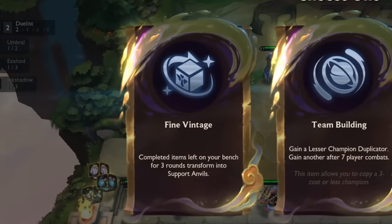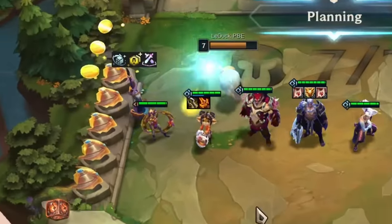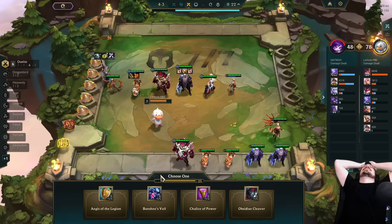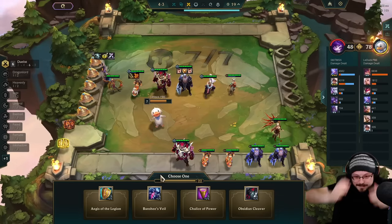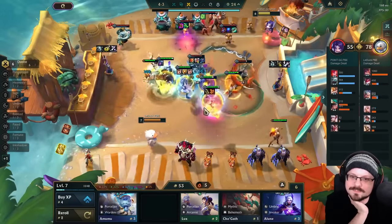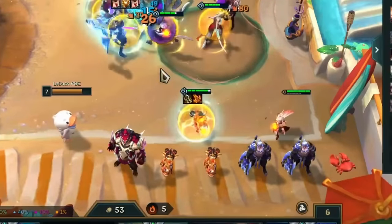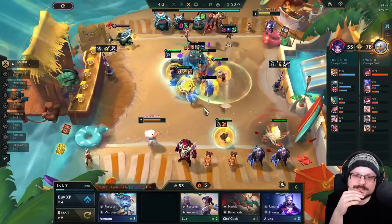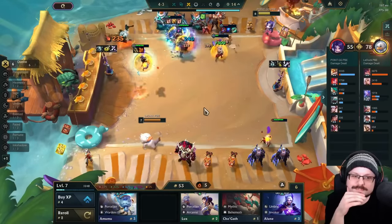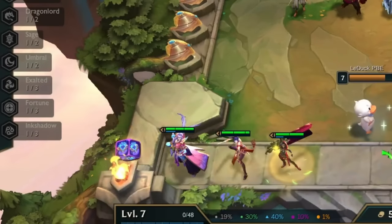For the next Duelist setup, we will require a very specific augment called Fine Vintage. This is a very powerful silver augment that transforms items on your bench into a support anvil after 3 rounds. This gives you access to items like Zeke's Herald, Locket of the Iron Solari, Banshee's Veil, or Aegis of the Legion — all of which grant powerful effects to your team and are extremely easy to abuse. Outside of Tristana and Irelia, every Duelist is a melee frontliner, and even Tristana can join them in the frontline as she will jump back to safety after her first cast. This means stacking aura items is extremely easy and allows you to roll over your enemies in the mid-game. It is almost impossible to open a support anvil with bad choices in this comp.